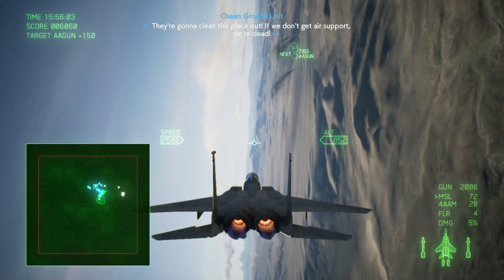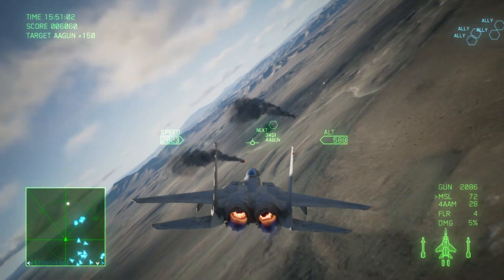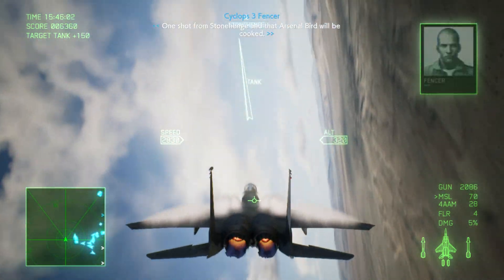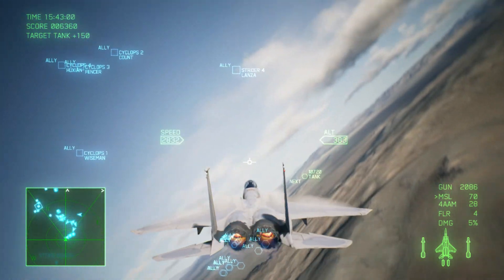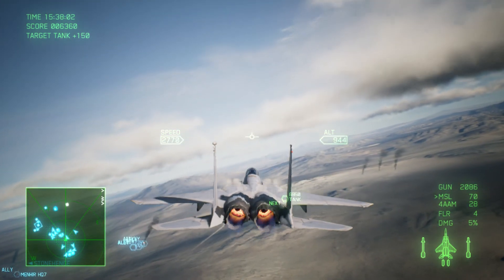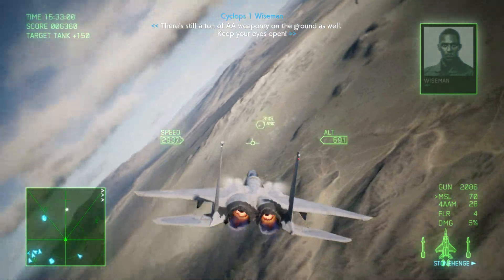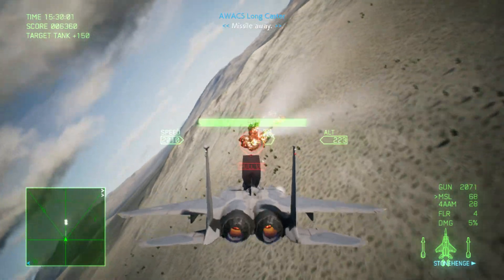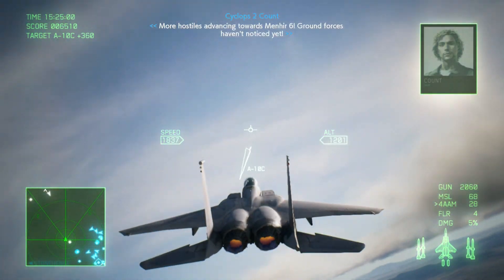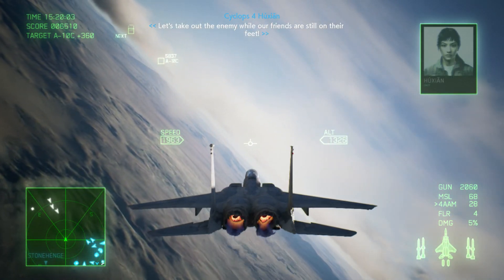Enemy aircraft approaching. We're gonna clean this place out. We don't get air support to stay — avoid friendly fire. One shot from Stonehenge and that Arsenal Bird will be cooked. All enemies attacking Menhir 5 have been eliminated. Good job. There's still a ton of AA weaponry on the ground as well — keep your eyes open. More hostiles advancing towards Menhir 6. Let's take out the enemy while our friends are still on their feet.